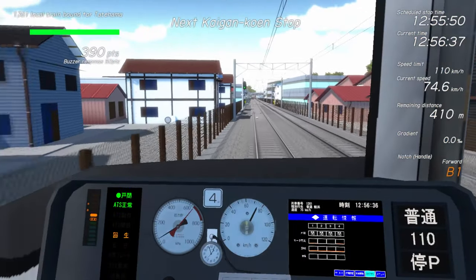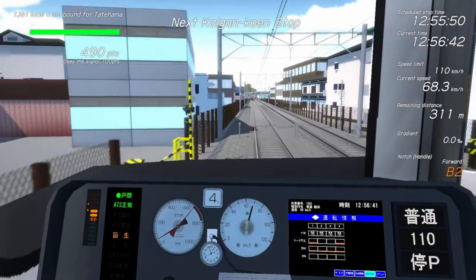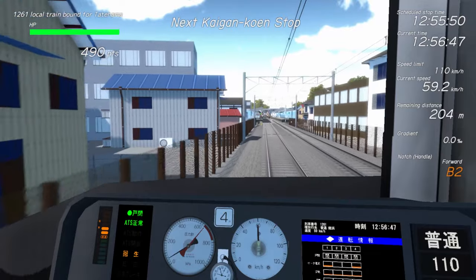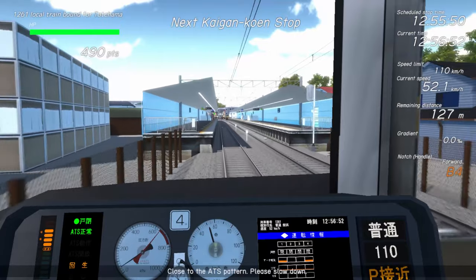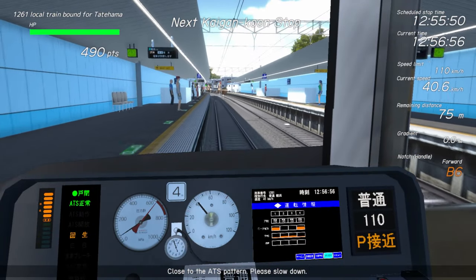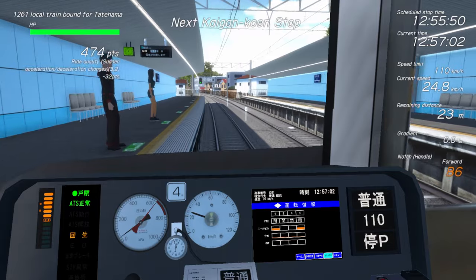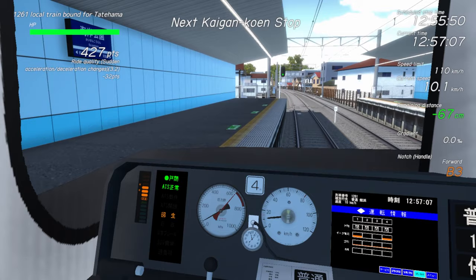I think we actually have someone getting off and on over here, so we're going to start slowing down for the station stop. There are a lot of announcements in this game - I will say that. There we go - minus 32 points for sudden acceleration/deceleration changes.